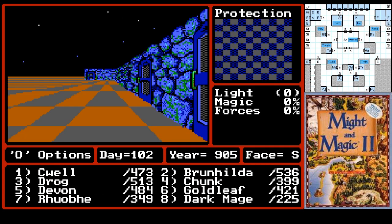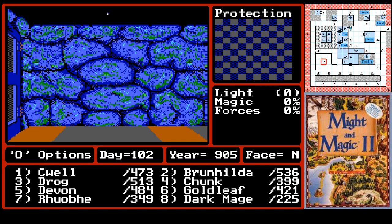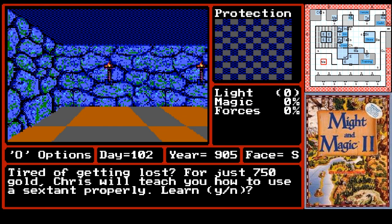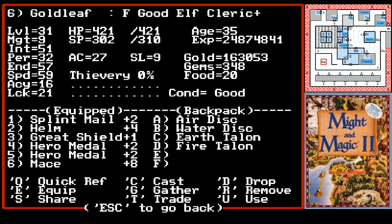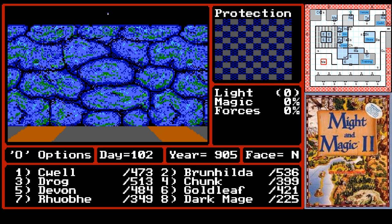I'm probably wrong — no, I was right. There was never a doubt in my mind that it was City 3, but I gotta let y'all think that I don't know what I'm doing. I assume it's right through this wall here, so let's just teleport and see. Getting the navigator skill — just 750 gold — Chris will teach you how to use a sextant properly. Chunk can take this, so I'll give it to him. I'm going to grab it a second time just in case, and give it to Roe.